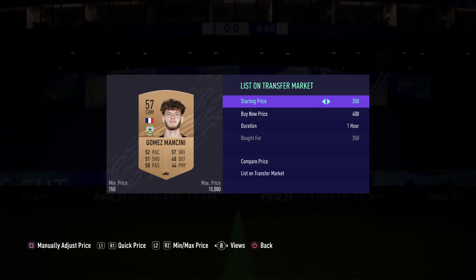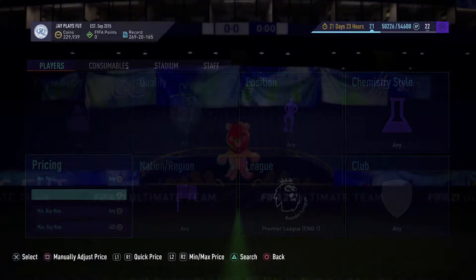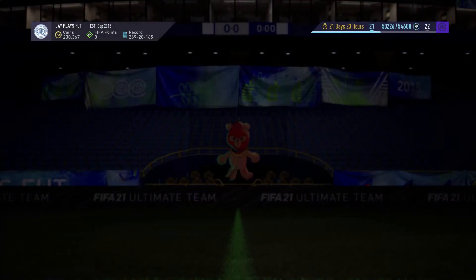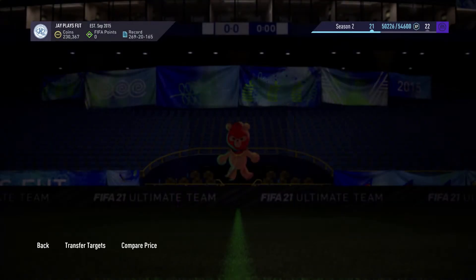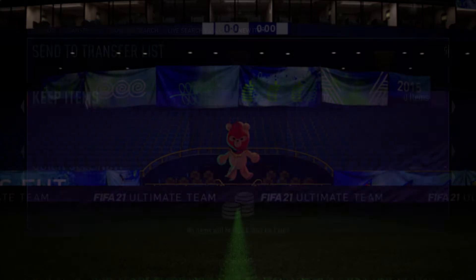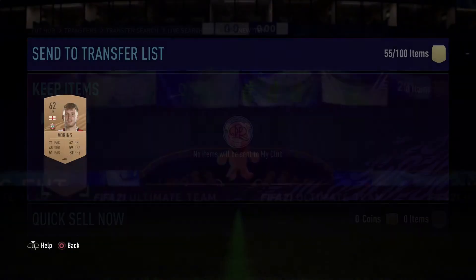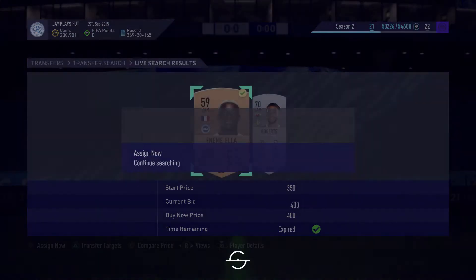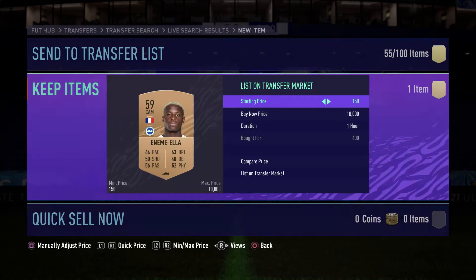We managed to pick up another one for 350 and another for 450 — around 70 coin profit. We almost managed to pick up a gold player but were unlucky. Someone went ahead and bought one for 200, which would have been a nice pickup. We managed to get Walkings for 350 again. We'll do two more tries and then show the ones we sold. We picked up another bronze player for 400.